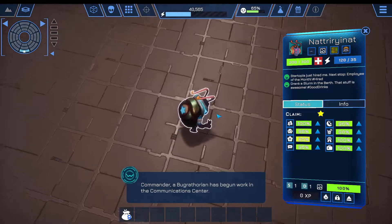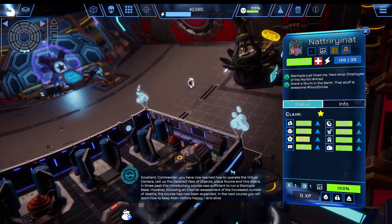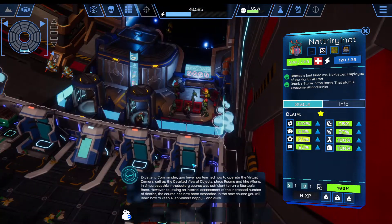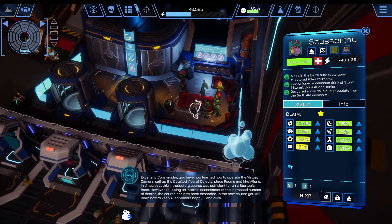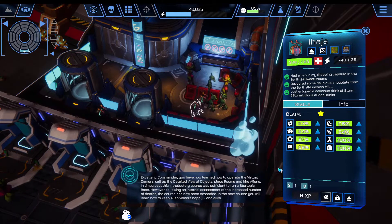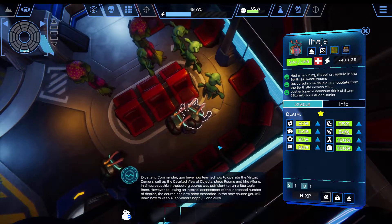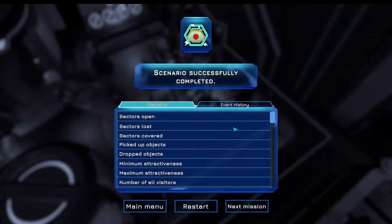[In-game]: A Bug Rathorian has begun work in the communication center. Excellent, Commander. You have now learned how to operate the virtual camera, call up the detailed view of objects, place rooms, and hire aliens. In times past, this introductory course was sufficient to run a Startopia base. However, following an internal assessment of the increased number of deaths, the course has now been expanded. In the next course, you will learn how to keep alien visitors happy and alive. [Commentator]: Happy and alive — well, that will be good.